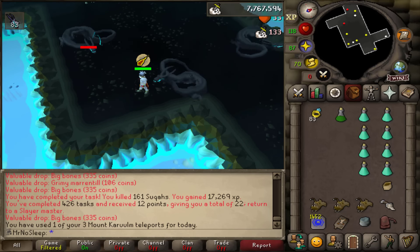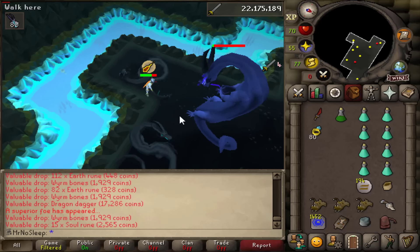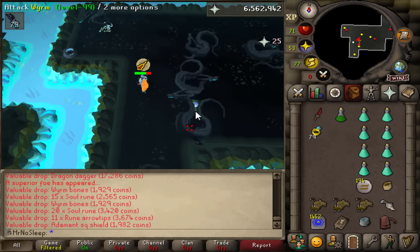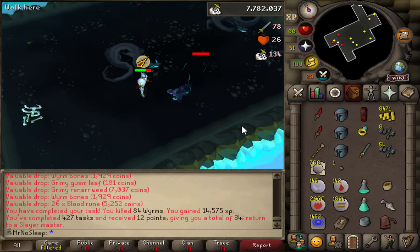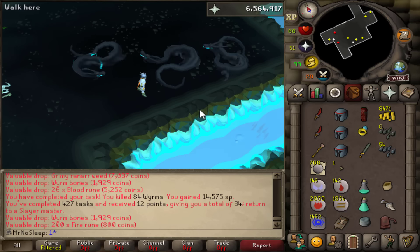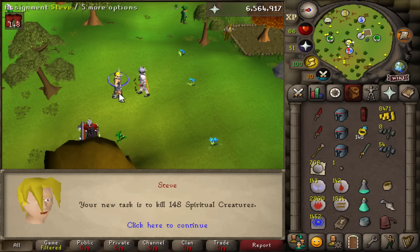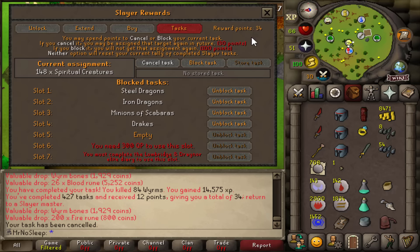Let's go ahead and do Worms — just a basic AFK task. I'll go with a Whip and a prayer setup. You do get superiors from Worms so there's always the opportunity to get lucky, but unfortunately no luck with any superiors during this task. The drop table isn't too bad, a little bit of alcheables. Task quickly completed. For our next one we're looking for Smoke Devils and we get Superior Creatures — I really need to block those.